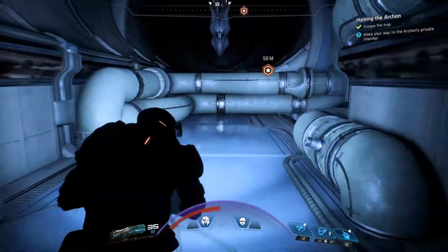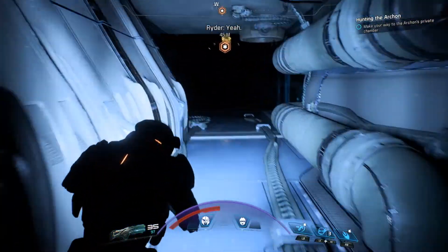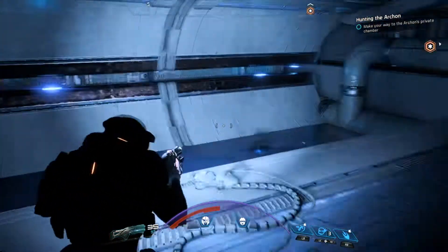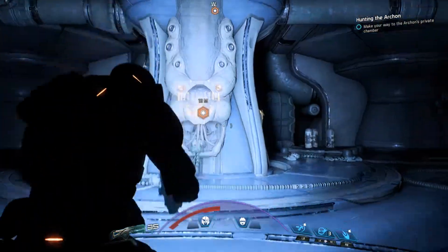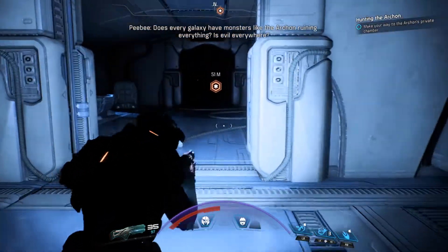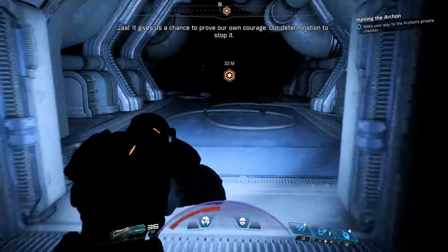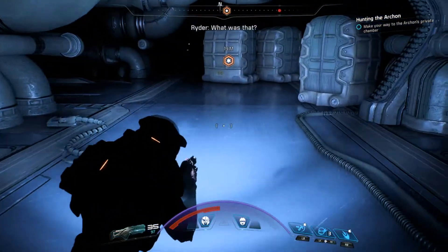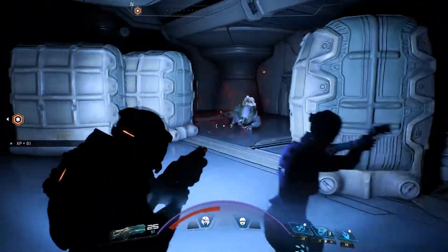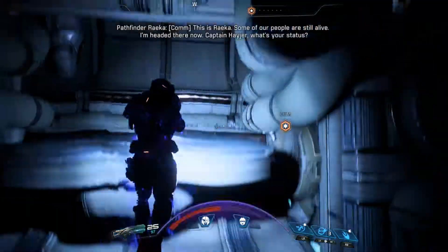What's going on? Very dark in here. I guess we move down. What is it? There's running water down here and they've been dumping more cryopods - that's a little bit disturbing. Does every galaxy have monsters like the Archon ruining everything? Is evil everywhere? I think it is. What was that? Is there something in here? Oh it's only a little shitty wraith. Pain in the ass. Oh my god, some of our people are still alive - I'm headed there now. Can we get through there?